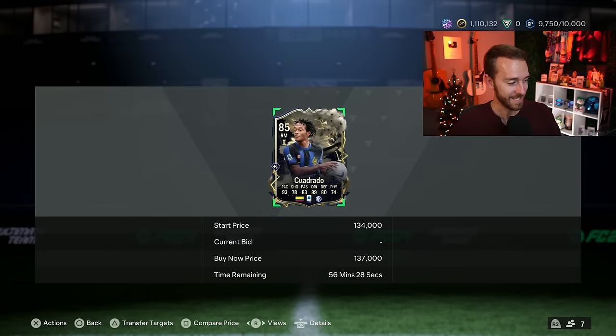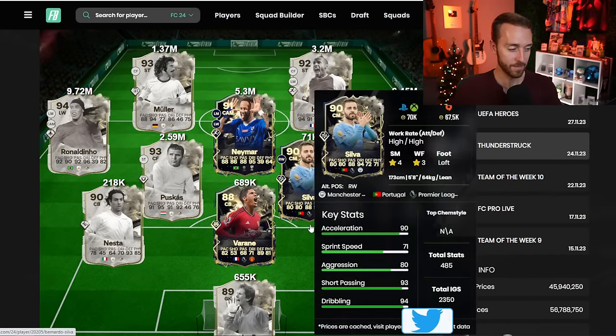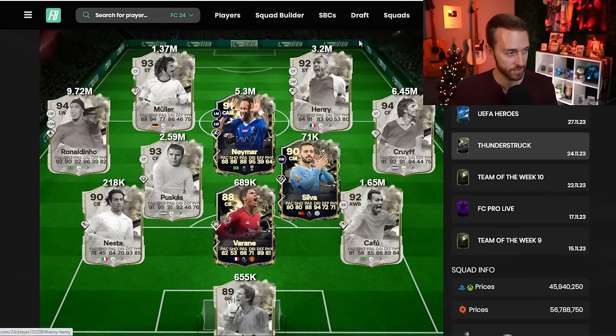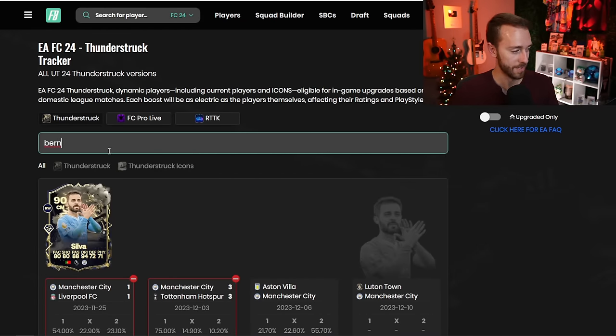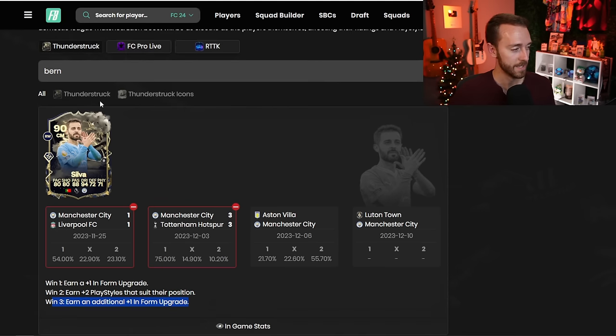If you take a look at a lot of the Thunderstruck cards right now, yes, some cards are down. Bernardo Silva — City and Tottenham played a crazy game yesterday that ended in a draw. He is down because he didn't get an upgrade, and actually he can't reach his max potential. On the footbend tracker for Thunderstruck, Bernardo Silva is now only able to get two wins. He can't get that win three because they have drawn the first two games inside of this period — so he can only get one in-form upgrade and two playstyles from the remaining games.